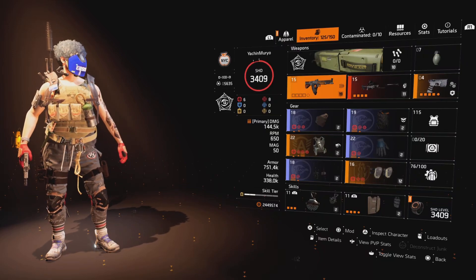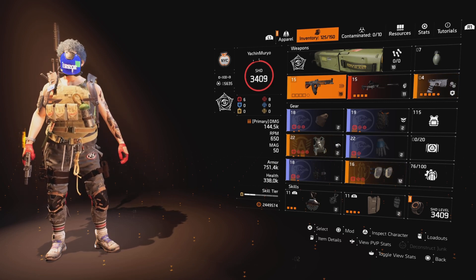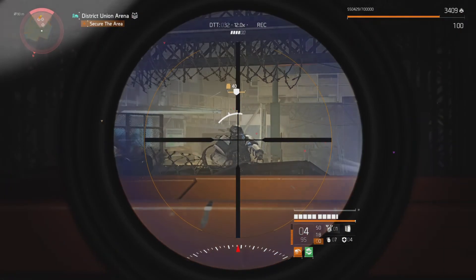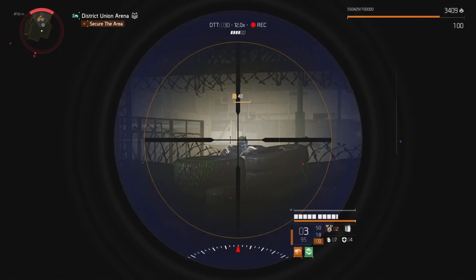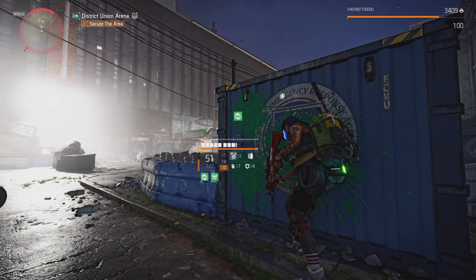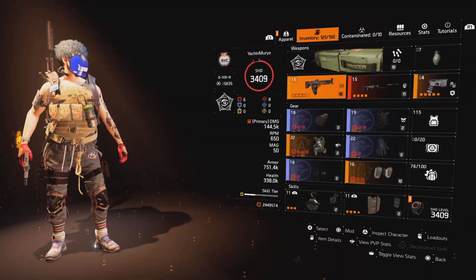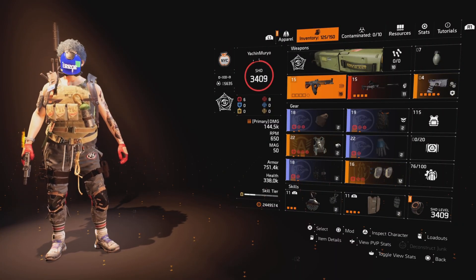Alright, so we got a very unique build right here, as you guys can see, called Umbra Initiative. This is by far one of the greatest gear sets in the game, especially if you're looking for something damage-based. If you don't want to run Striker and want to try something different, this set allows you to pop in and out of cover and regen yourself at the same time. Combined with some damage weapons and talents, you guys will love the way this is set up, I promise you.